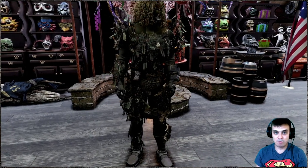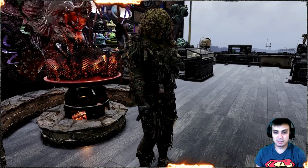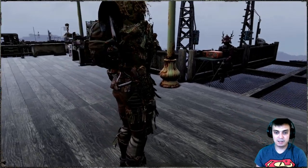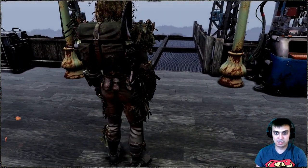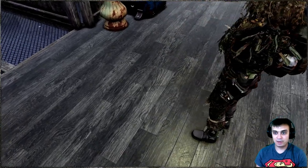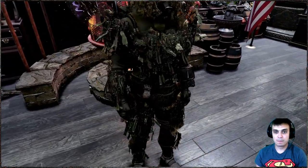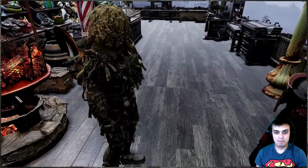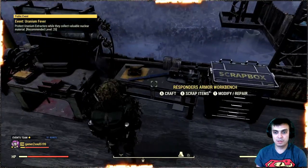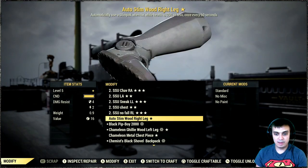So this is how the skin for the wood armor looks. If you're wondering what's on my head, that is a ghillie hood, which is unlockable through Nuclear Winter limited time challenges at the Survivor rank. If you haven't had the chance to unlock it, there's no way to get it unless they bring it back. The under armor I'm using is the Secret Service under armor.